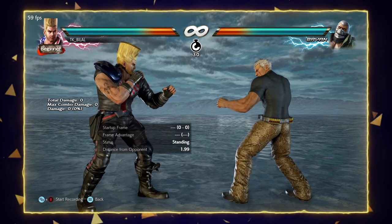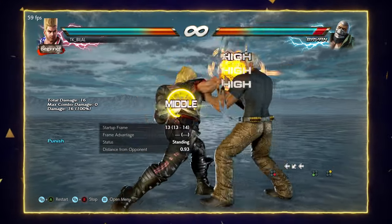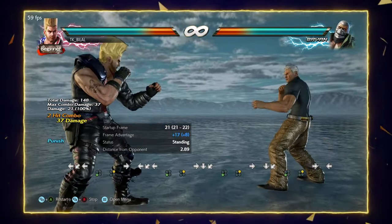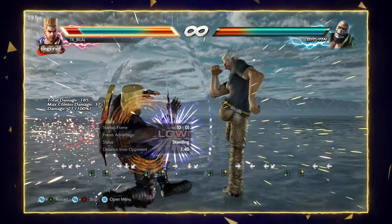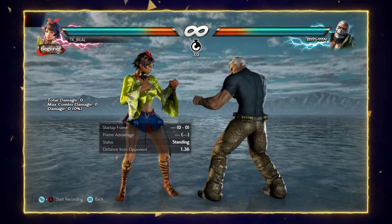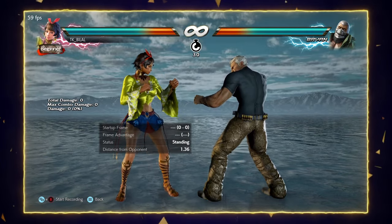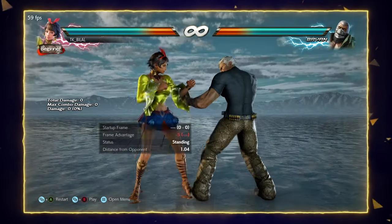Soccer kick is minus 13 on block, so I'm gonna show you an example. After blocking soccer kick it's very easy to punish because you'll be close to the opponent even if it's done from far range. This is one of its weaknesses. Kazuya is one of those characters who can launch on soccer kick with his while standing 1,2. There are several characters who can launch soccer kick because it's minus 13 — Josie is one of them, and she can launch soccer kick if she blocks it.